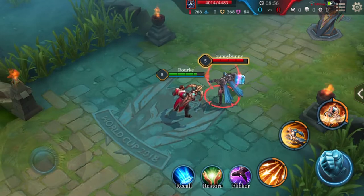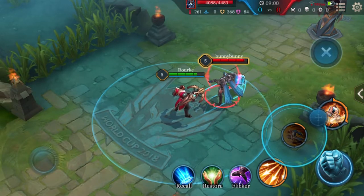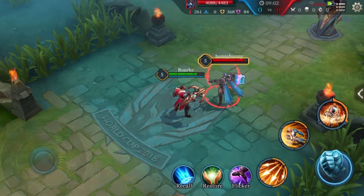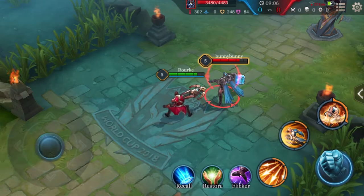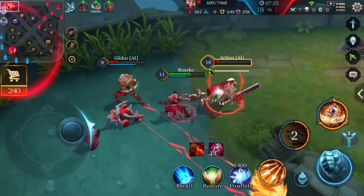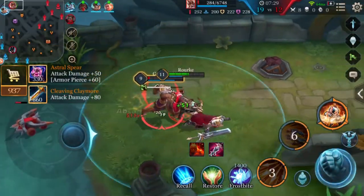The closer Rourke is to the enemy, the easier it is to hit them with all of the bolts, which equals more armor reduction. If he hits the target with 3 full Scattershots, Rourke can apply 12 stacks of Armor Reduction, meaning his style is definitely in your face.